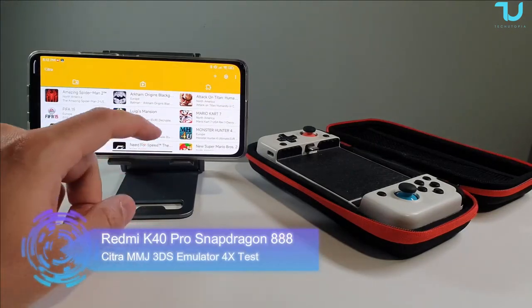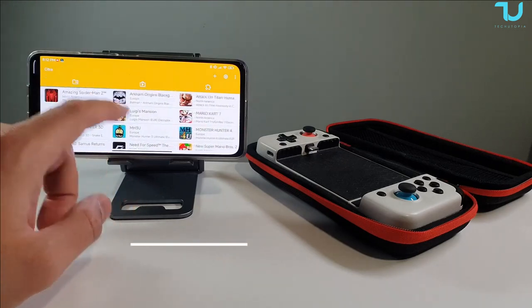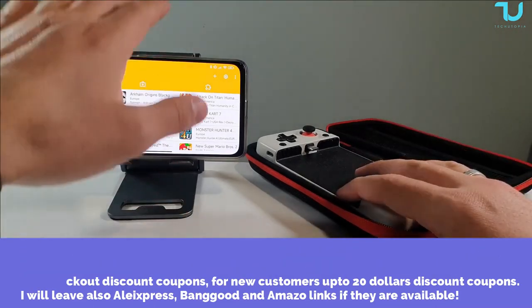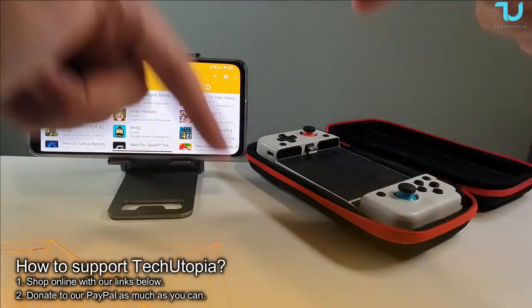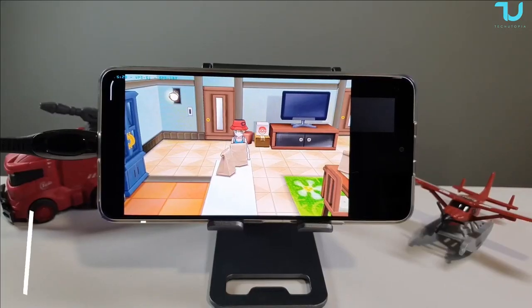Assalamu alaikum and welcome back, you're with Nijia Muhammad. Another series of 3DS games on Android smartphone, using the latest Citra MMJ build. We'll be testing many different games on maximum resolution using gamepads and a Snapdragon 888 device. All the links will be in the description. Watch till the end, I'll also be showing the settings at the end. Support my channel by shopping online with my links. Welcome back, guys.